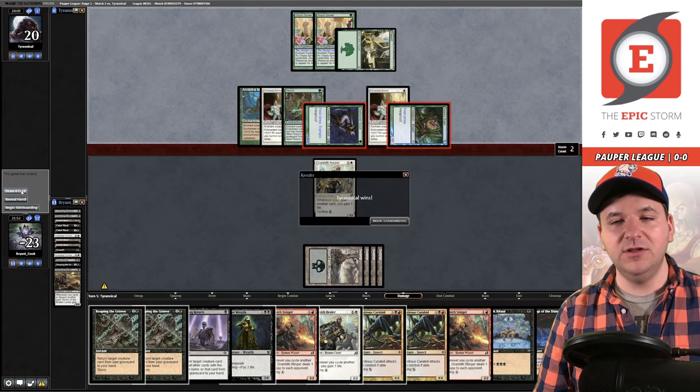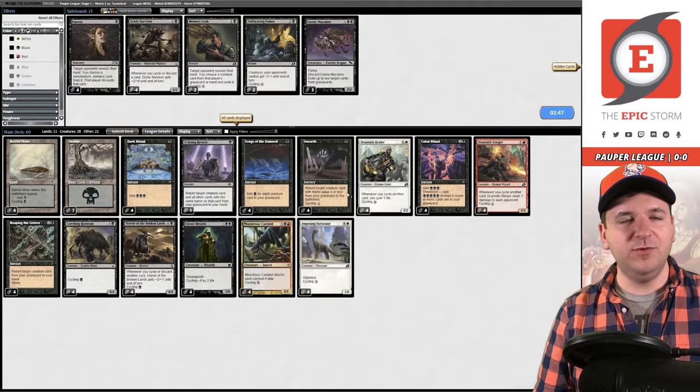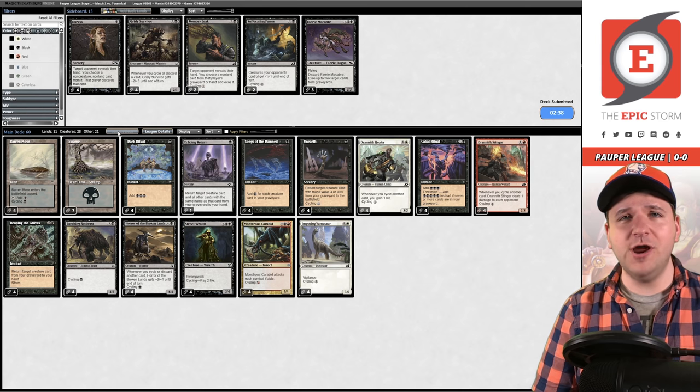We would have found one on the next draw - it was about halfway through our deck before the first one. I don't even think you sideboard in this matchup, you just resubmit and hope the variance gods are on your side. Praise Karanos, god of storms.